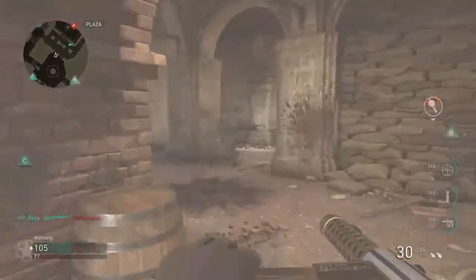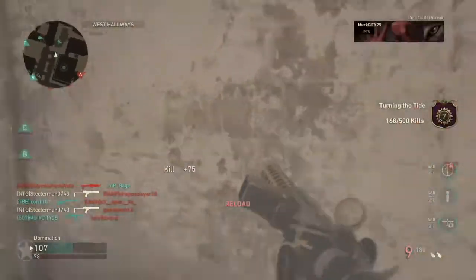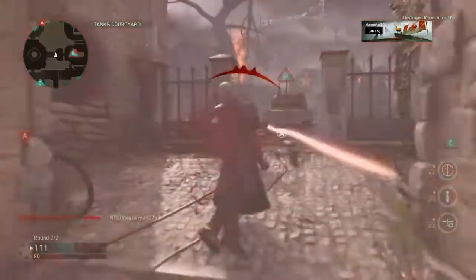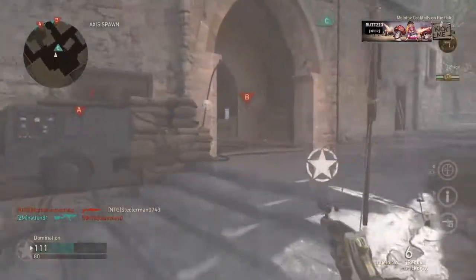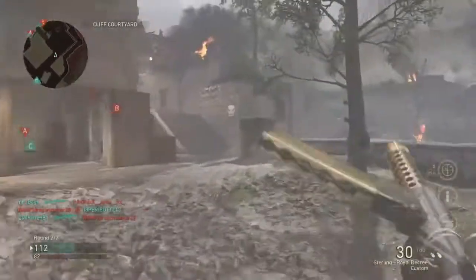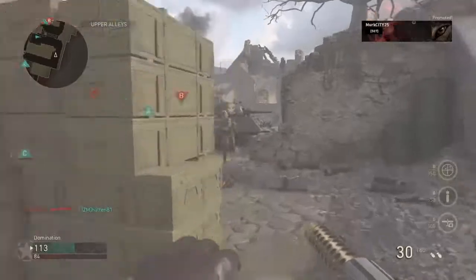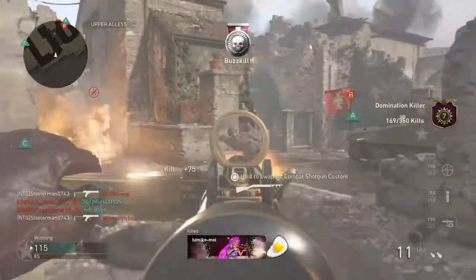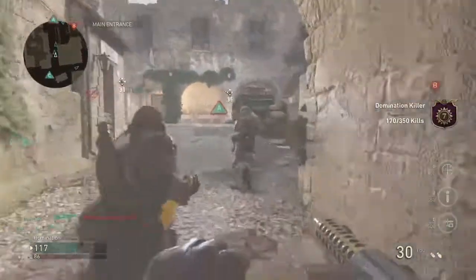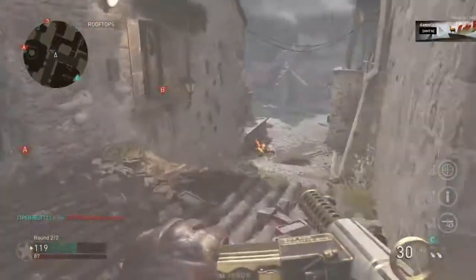If you're not a high enough level, use Blitzkrieg and then use all these attachments — they work really well. I just got this gun yesterday and I already have quick draw, reflex, and everything. If you are high enough level with this gun, I would take off the reflex sights and put on extended mag one so you have better ammo capacity.